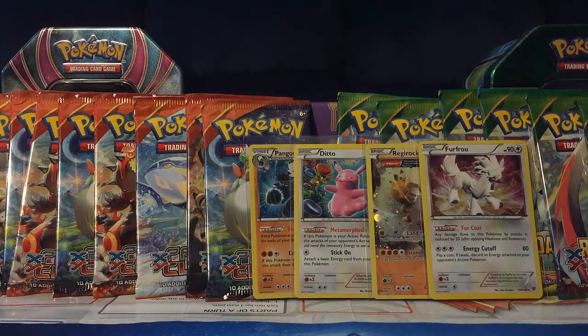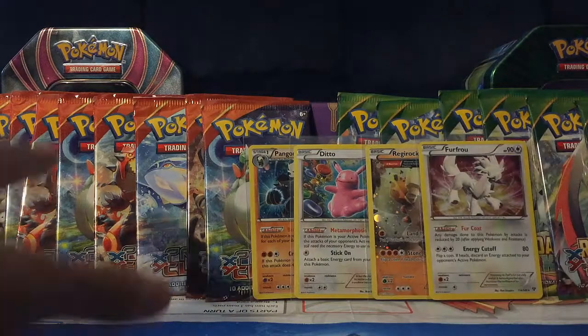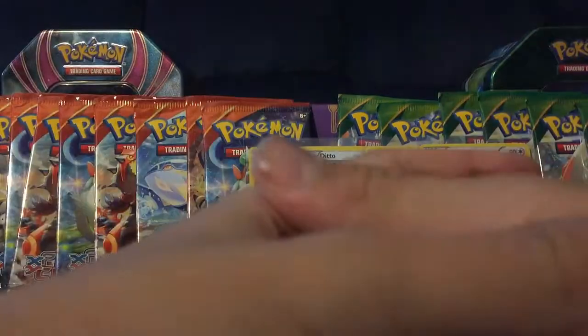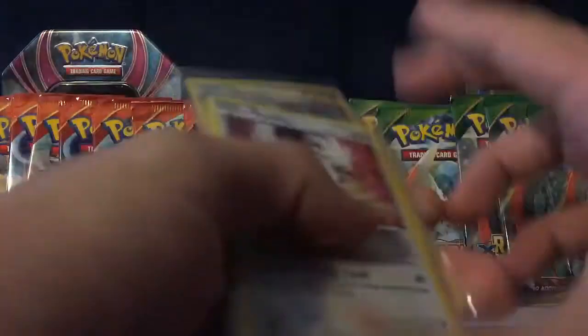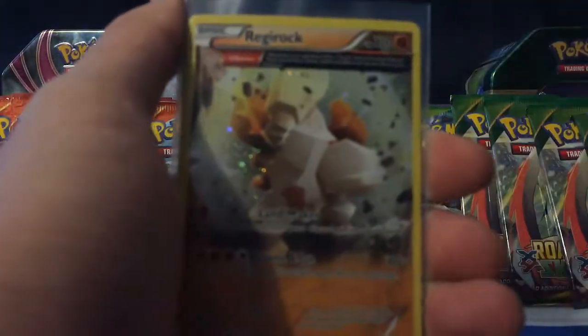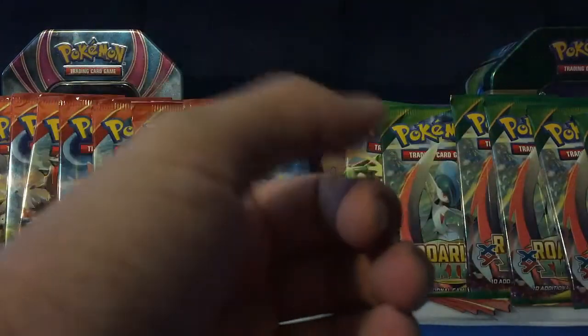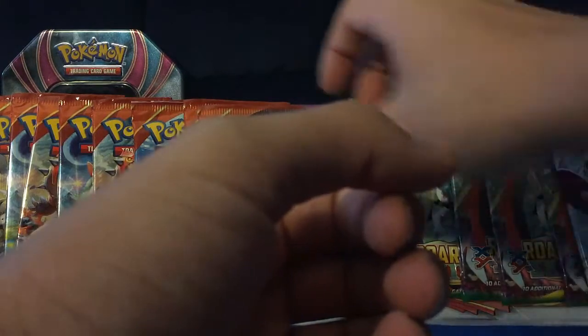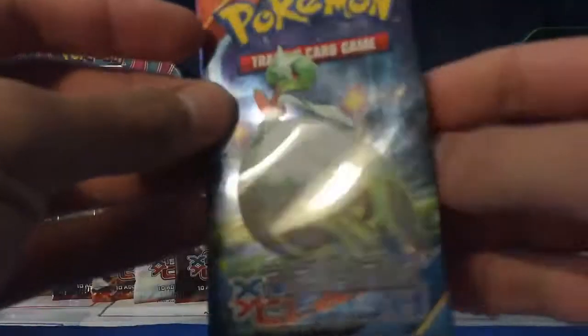Hello YouTube, this is Dilster245 coming back at you with another Pokemon card pack opening video. Today we have two sets to open: Primal Clash and Roaring Skies. We have the four promo cards that came with them — Furfrou, Regirock, Ditto, and Pangoro. So let's just get it started with the Primal Clash pack.